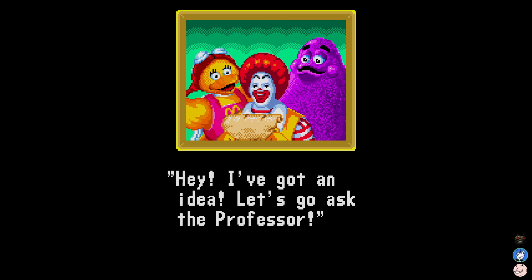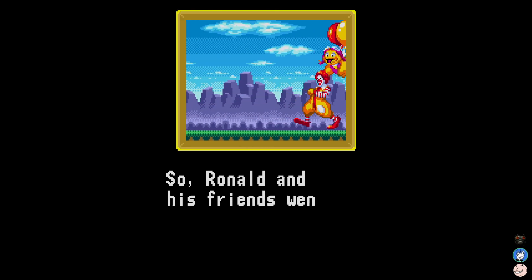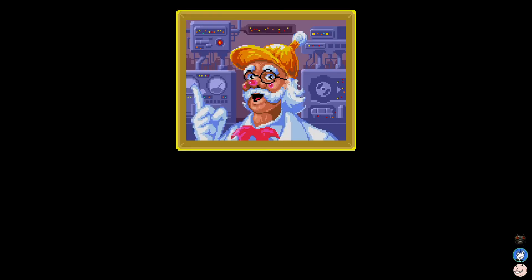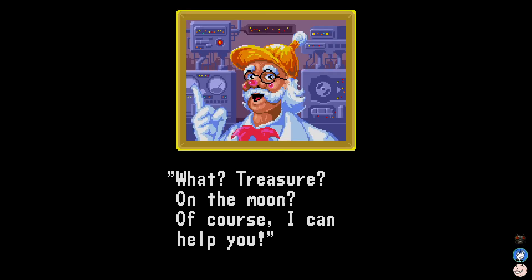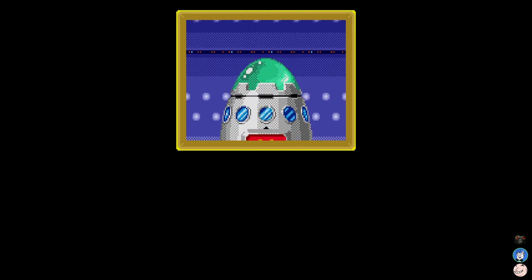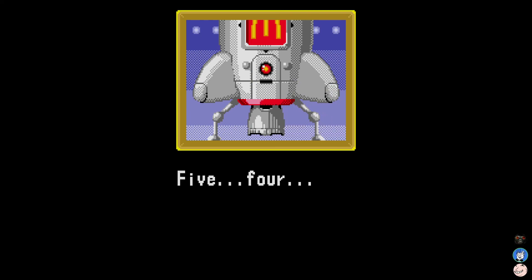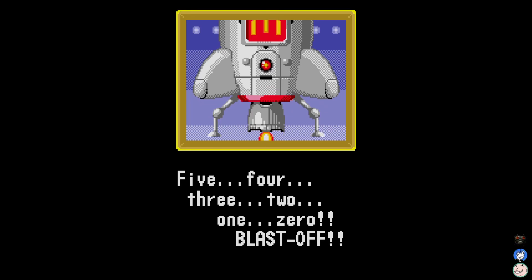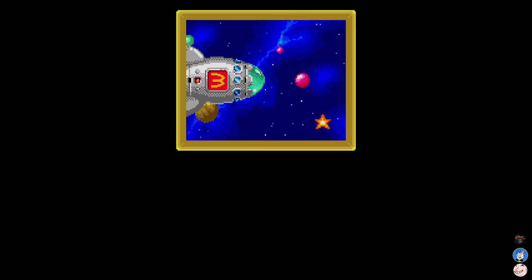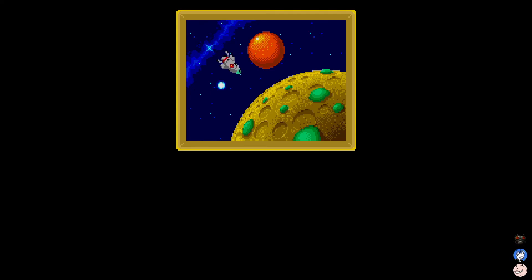Hey, I've got an idea — let's go ask the professor. Grimace is funny, but Birdie looks particularly brain dead in that. It's clear they traced over official materials. The professor's house — treasure on the moon? Of course, I can help you! I'll make you a rocket ship, you'll be there in no time. I believe he's an actual McDonald's character. Oh, there's the Fry Kids — we didn't even see them. I have a McNugget toy. This is so weird — we're on a rocket ship to the moon.